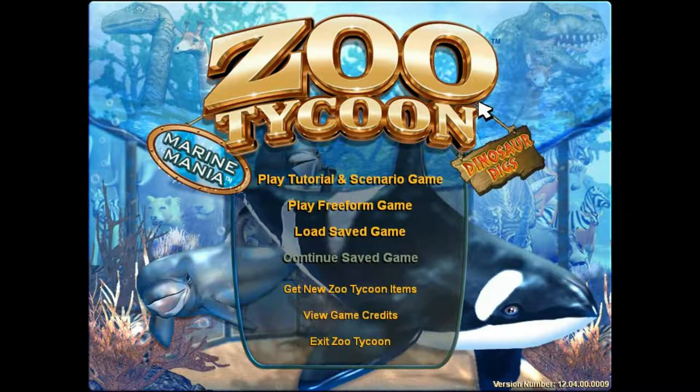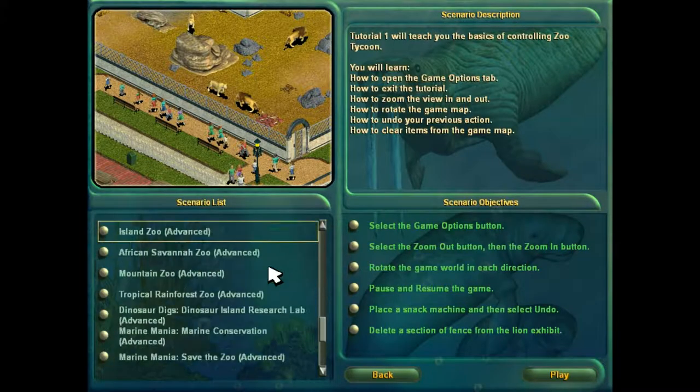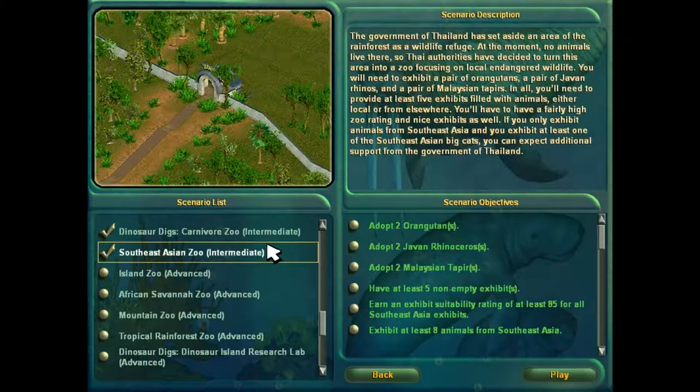Hey guys, this is episode 182. Welcome back to another episode of Zoo Tycoon Complete Collection. In the last part, we uncovered a major conspiracy and beat the Southeast Asian Zoo.